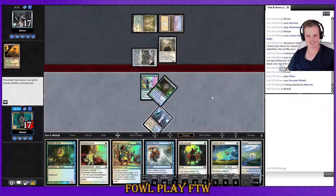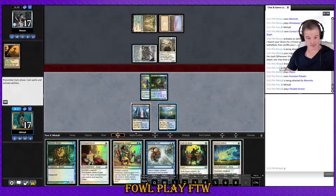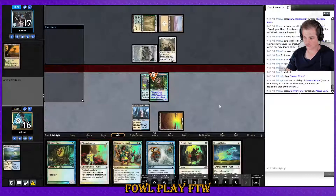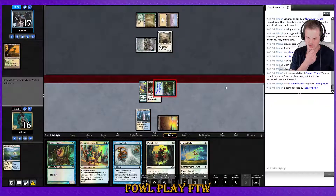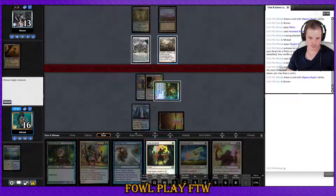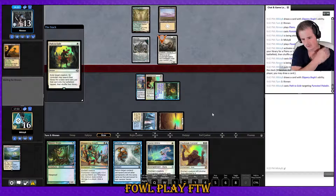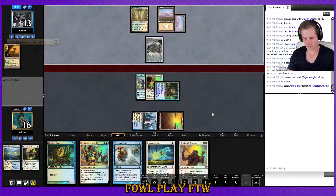Brick on lands — classic Bogles. Give our opponent all the permission — Puresteel Paladin, oh yuck. We're not dead — sweet. We draw mana now. Just crack this one, get Ethereal Armor, attack. I'm going to draw step, Path my opponent — Path the Puresteel Paladin. They haven't shown the one-mana enchantment that makes equipment auto-attach to creatures.